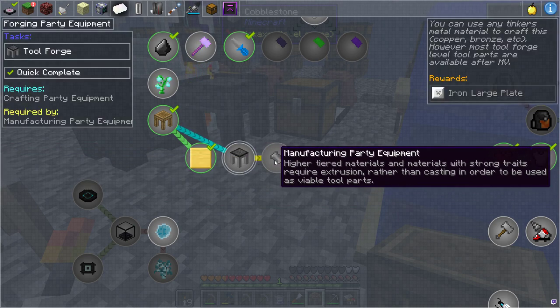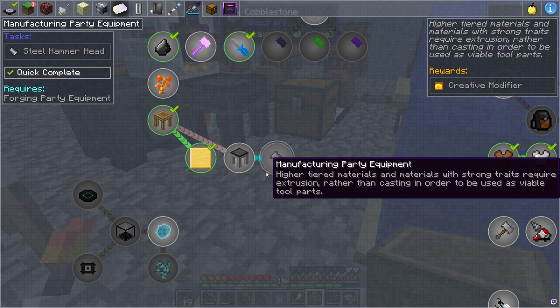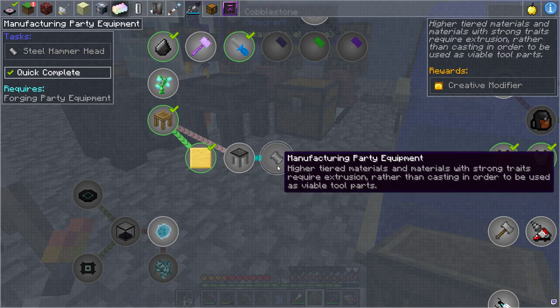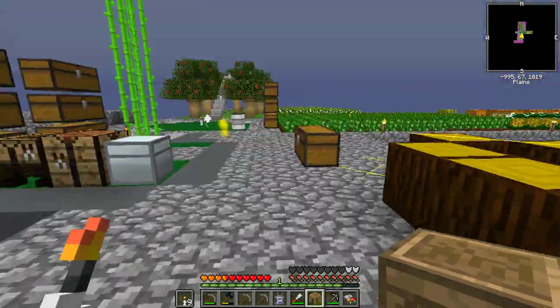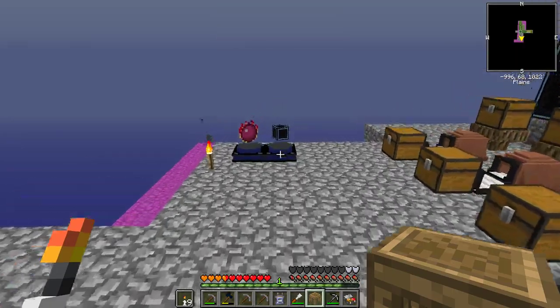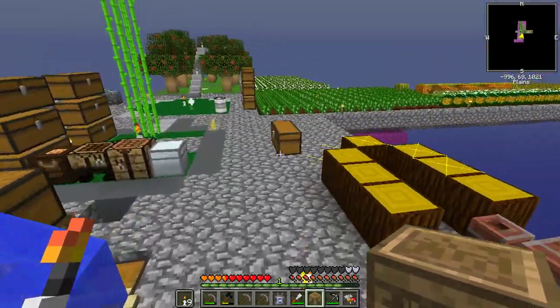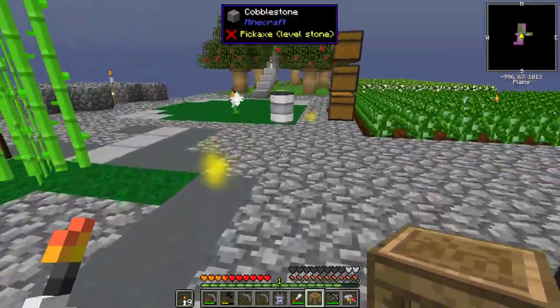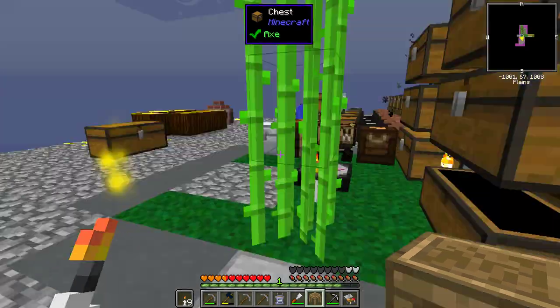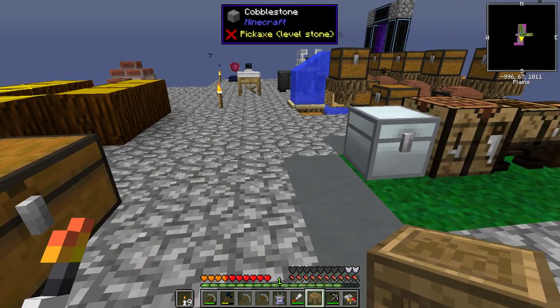This next quest is about making the tool forge which I told you guys about - I guess we can do that next time. I'll start smelting up more iron and getting that ready. This other one is a steel hammerhead, part of that stuff. I'll probably start building some stuff outside and get prepared. Either way, thank you so much for watching - please don't forget to subscribe, comment, like, and we'll see you wonderful people next time. Have a wonderful day, goodbye!